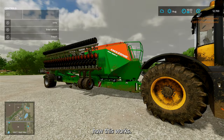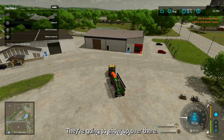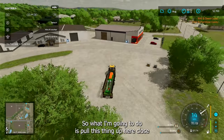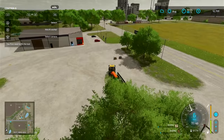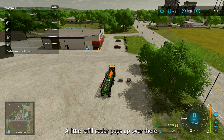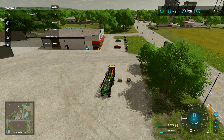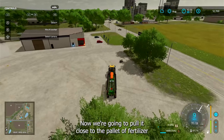Let me jump in here — they're gonna show up over there. So what I'm gonna do is pull this thing up here close. When I get it close, a little 'refill seeder' prompt pops up. On Xbox you hit the left joystick and I'm putting seeds in it. That pallet is going to disappear — there you go.